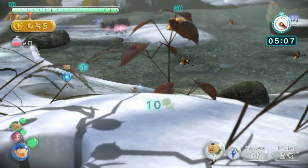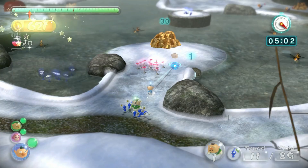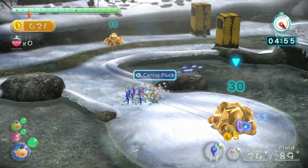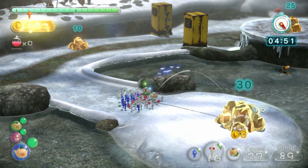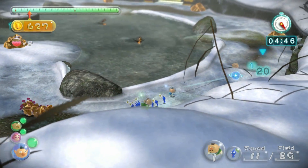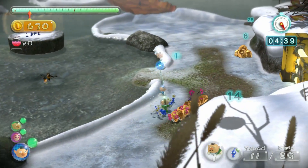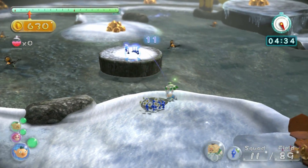Maybe I should take these white Pikmin over here. These white Pikmin are pretty good diggers, for one thing. For another thing, they're immune to poison — so that's a cool perk. And if an enemy eats a white Pikmin, it'll take poison damage, because the white Pikmin can spit poison.